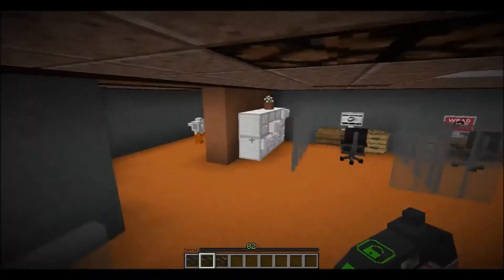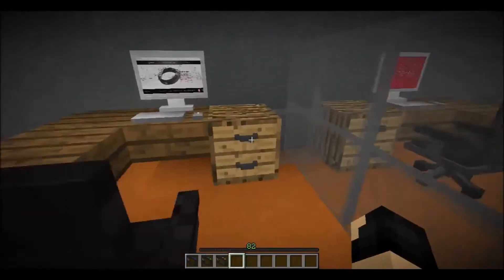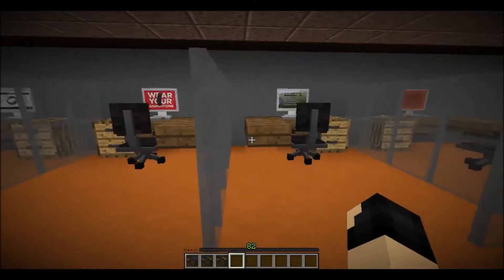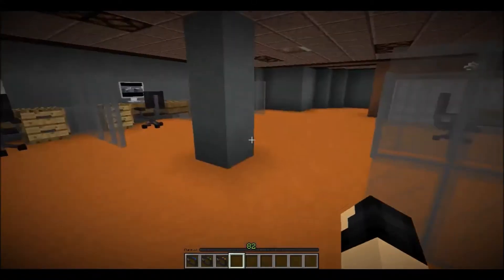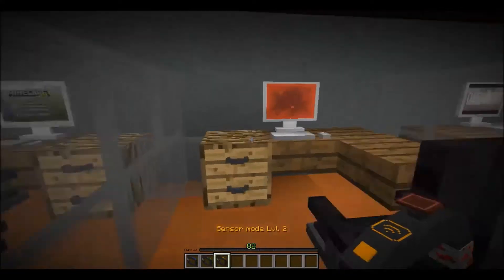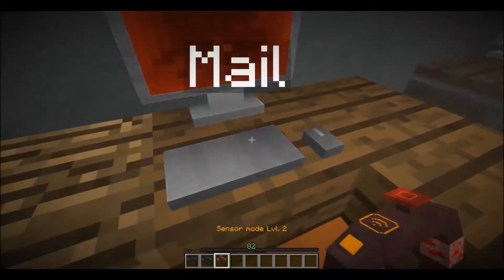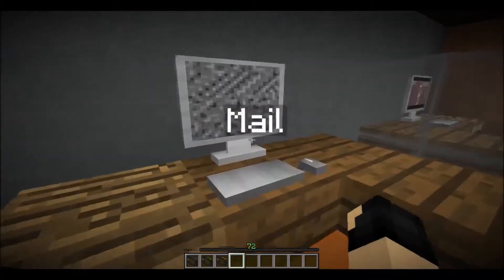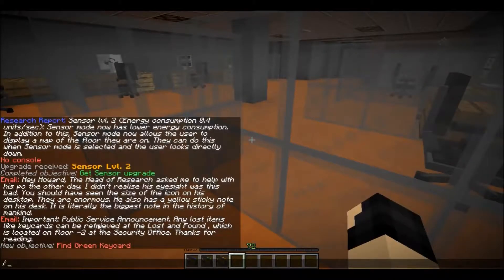I just have to find this note. I think drawers without a card icon above them don't have anything. Let's see — an important public service announcement: any lost items like key cards can be retrieved at the lost and found, located on floor minus two of the security office.